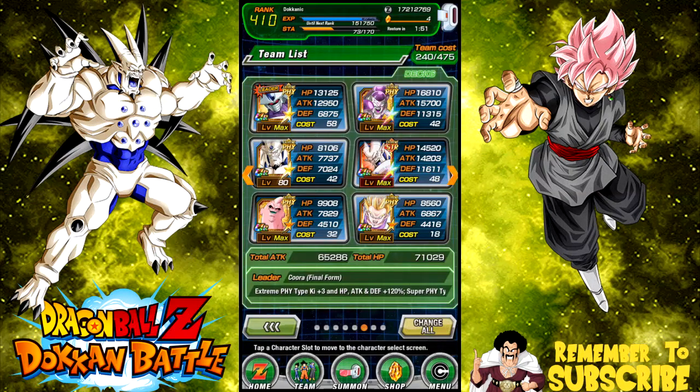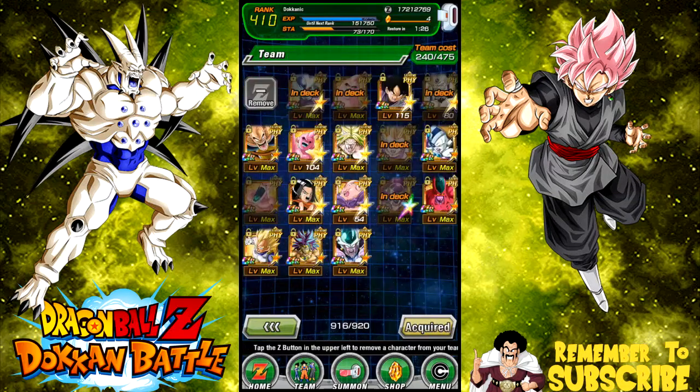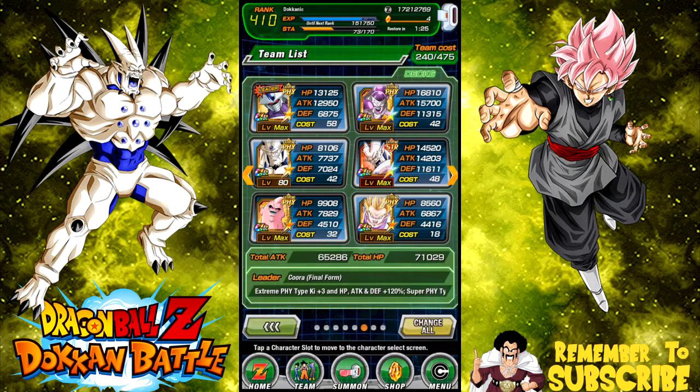That's going to be the next team I run - stay tuned for that. I already created the team so I'll get that video started after this one. I'll also need to do the fusions banner and that'll be up later tonight. Thank you for joining me today - let me know what you're running if you don't have the Omega Shenron category leader. I gave you two team options: the Rose lead and the Korra lead. Let me know what you think in the comments, make sure to subscribe if you're new, and I'll catch you all later.